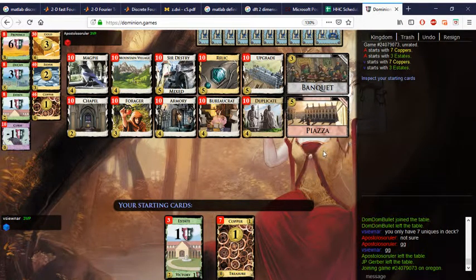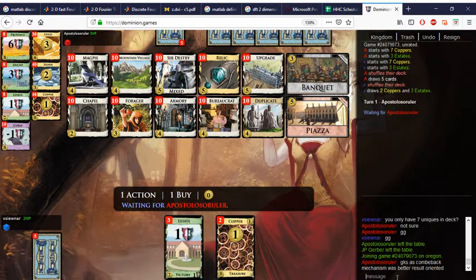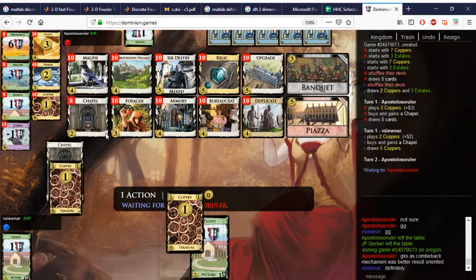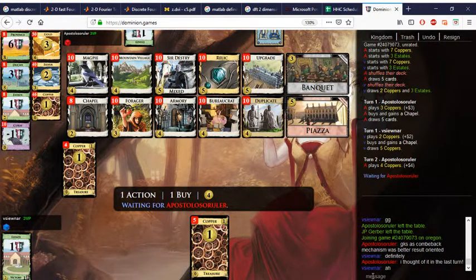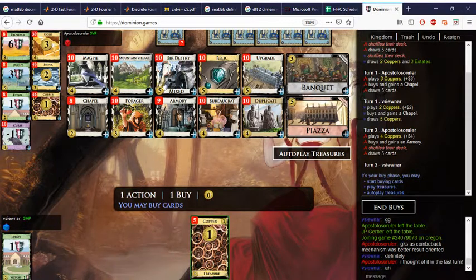They realized Knights wasn't the wave — Groundskeeper was the wave there. Armory is going to be your friend here because Knights are going to wreck everything. I'm going to get an Upgrade here. It does take the Armory. Lots of villages, lots of Silvers, lots of everything — let's take the Upgrade. Silver is good too. We want to get to the Knights sooner or later.